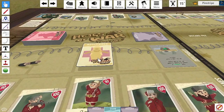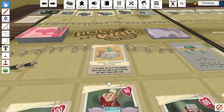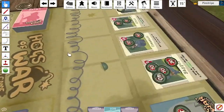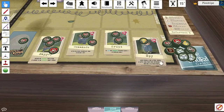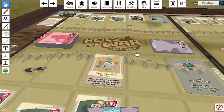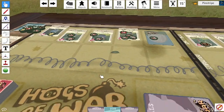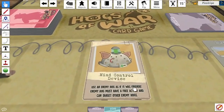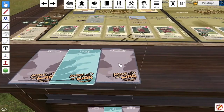Next up is an equipment card that's a bit out there: the Mind Control Device. This allows you to take control of an enemy pig so long as they have a free action. If I take control of the Commando I can use him to target any of the other enemy pigs. You can only do it once, but it's a pretty powerful weapon in the right hands — though there are only one or two in the entire deck.